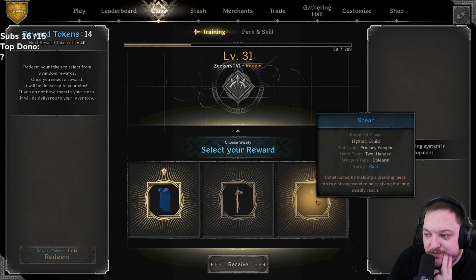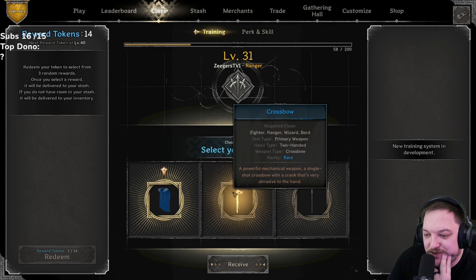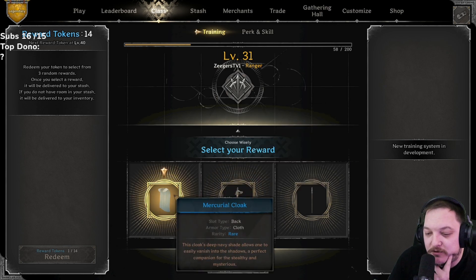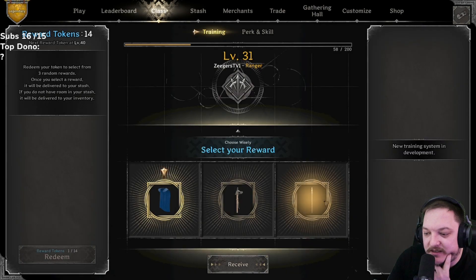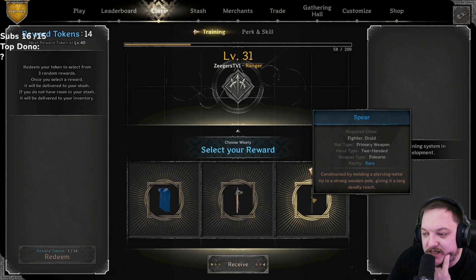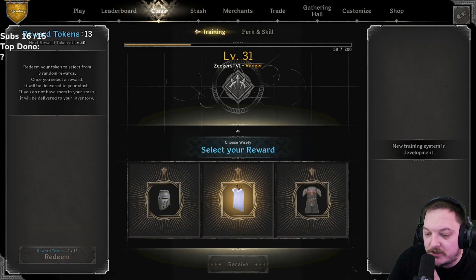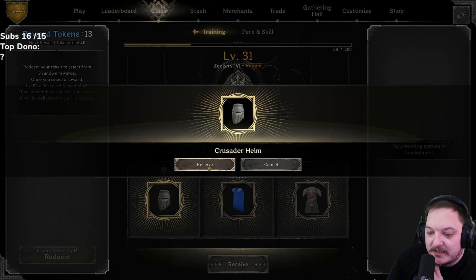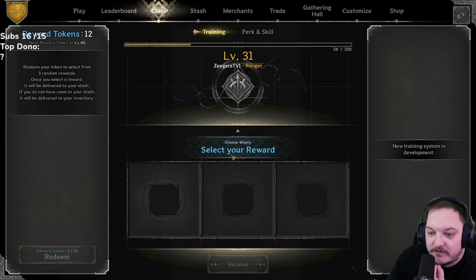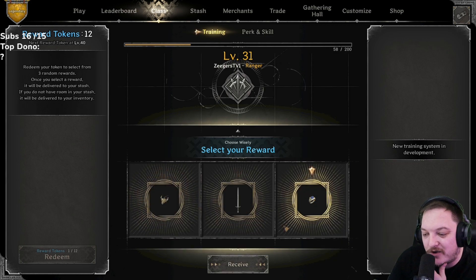Some fighters use a crossbow, but you're not really gonna run a blue crossbow unless you're in high roller. We haven't had a spear — let's take a look at a spear. 14 left: crusader helm, vigilant, or champ armor — going with the crusader again, because I can use this on my fighter. Ox pendant, arming sword, or ring of quickness — gonna go with quickness.